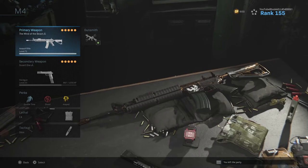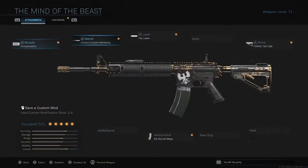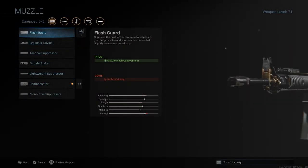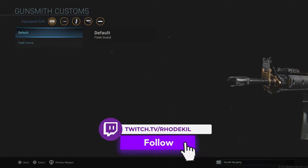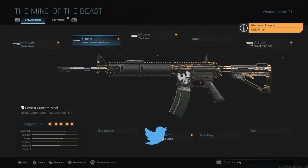Let's start with the M4. This is a new info drop called the Mind of a Beast — I had a video on this the other day. So you want to go to gunsmith, and right here is where all the magic happens. When you click on muzzle, that's the first attachment slot. You can see flash guard at the top with a one next to it, meaning there's one other option besides the one that came on this weapon. If you go to task force, you can see it changes.